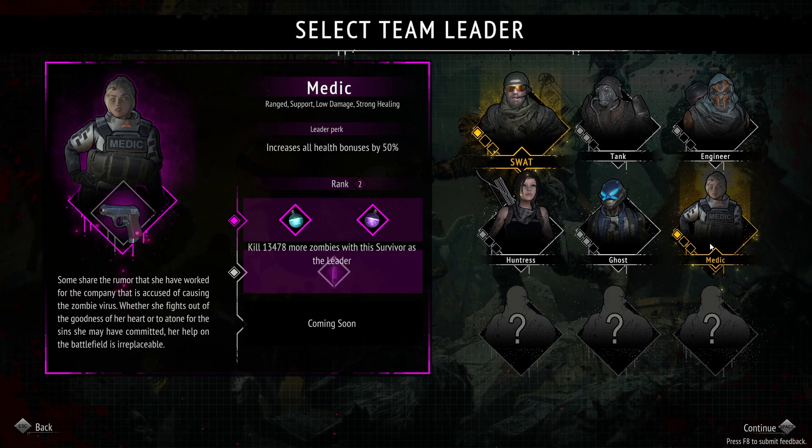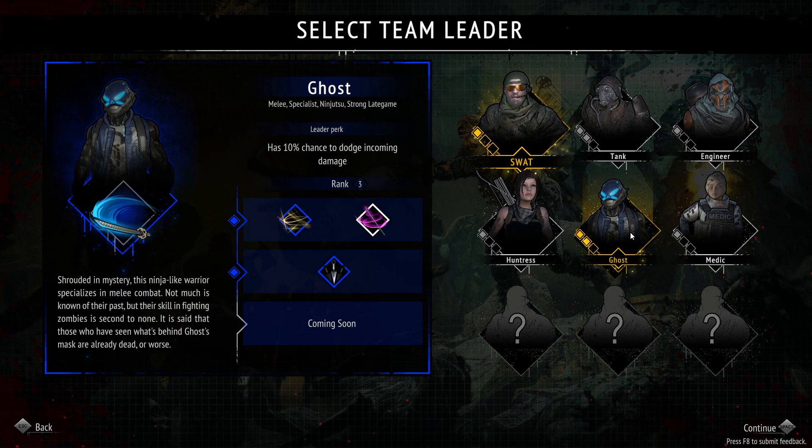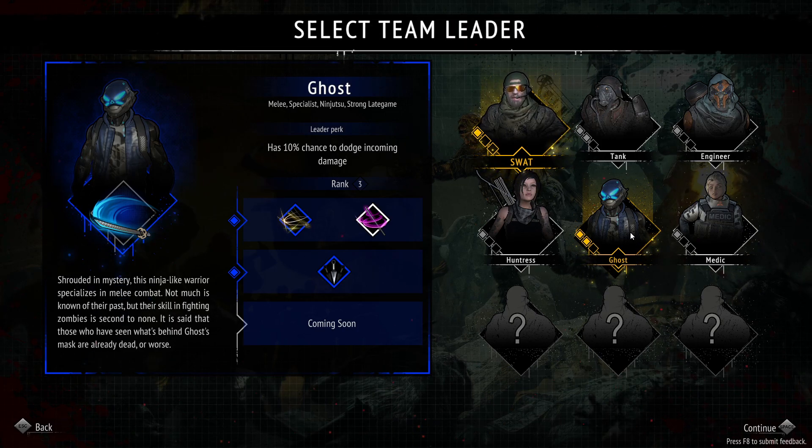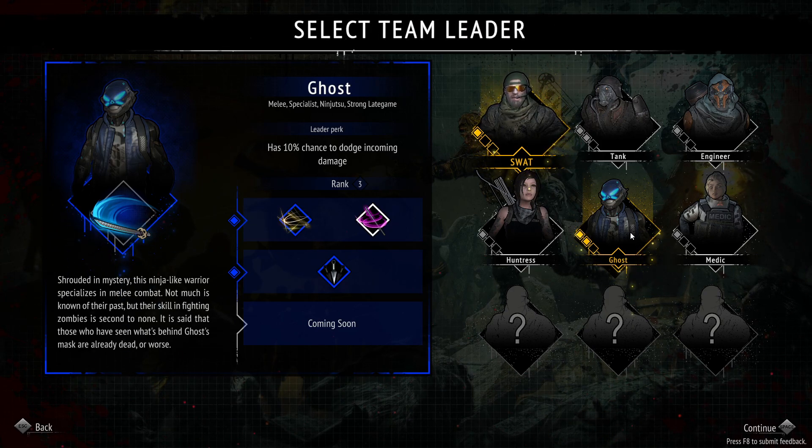I think the medic is a really good survivor, but there is such low damage. If I was doing endless I would absolutely not start with a medic. I would highly recommend starting with ghost — ghost has a strong start as well as a strong late game.